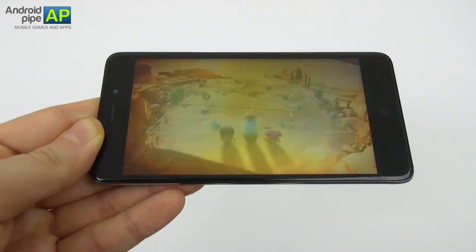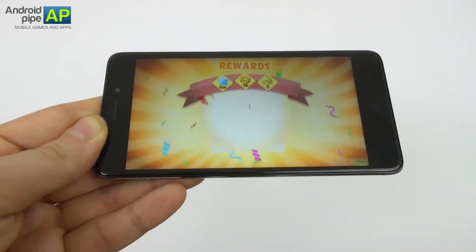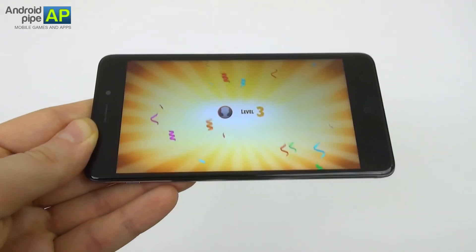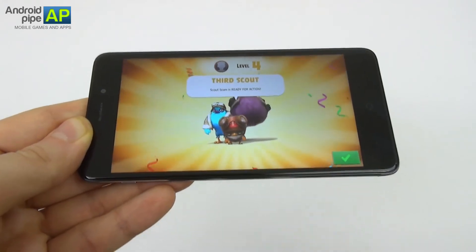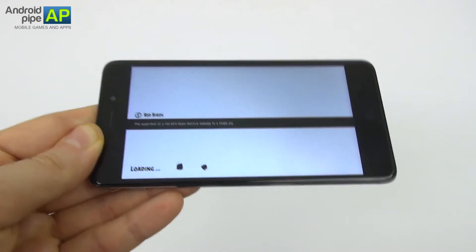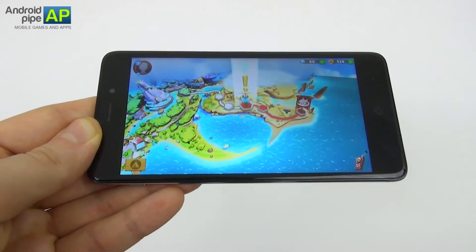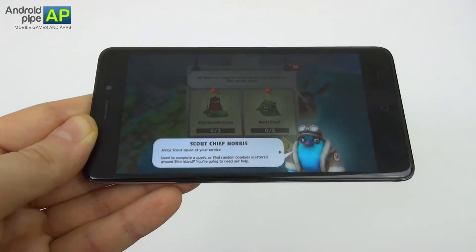The game is called Angry Birds Evolution. It recently launched in the USA after being available in Europe for quite a long while. People have been surprised that this game is more mature — it has some cult references and popular media references. There's a bird inspired by a North Korean dictator, a bird that's a throwback to Pulp Fiction, and some pretty weird descriptions that may reference mature themes.